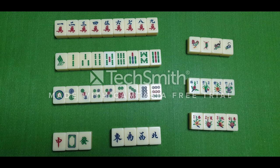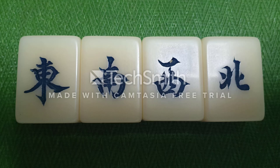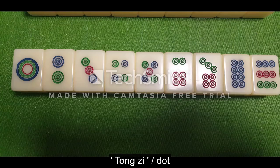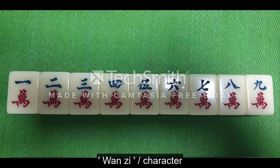Next, we will talk about the different types of tiles in a Mahjong set. There are 4 main types of tiles in Singapore Mahjong: the suit tiles, the dragon tiles, the wind tiles, and the animal and flower tiles. Like poker cards, there are suits in Mahjong. The 3 different suits are the Tong Zi (the dotted suit), the Suo Zi (the bamboo suit), and the Wan Zi (the character suit).